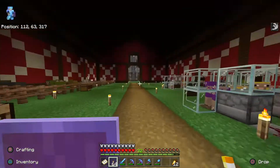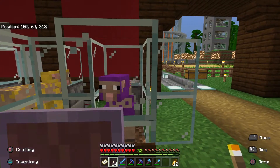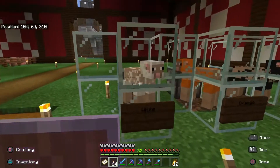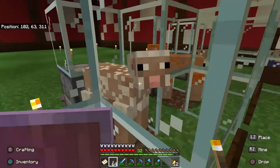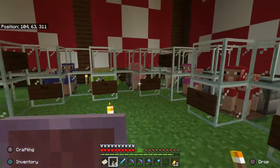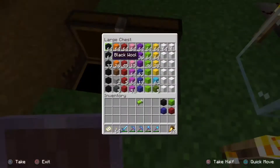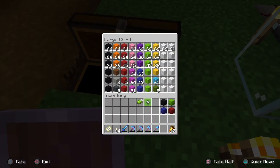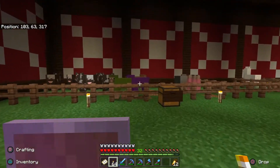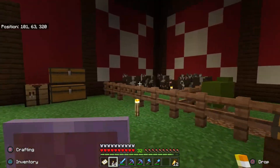The glowstone just looks rough. In Bedrock when you shear sheep you can see what color they are, whereas in Java or PS4 edition they look the same even if sheared red. This sheep farm seems to be working, which is great. Let me check - we should see one popping up green here in a second. Yep, there we go! I really do like this feature.